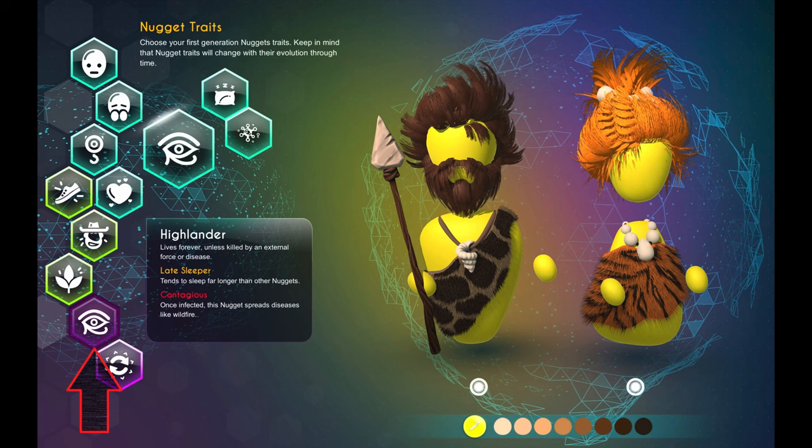Welcome to a Universe Sim tutorial — one of the first I've done, so please bear with me. This is to unlock Highlander, as you can see on screen. This makes nuggets immortal — they live forever unless killed by an external force, disease, or weather. They are late sleepers, tending to sleep longer than other nuggets, and once infected, they spread disease like wildfire.